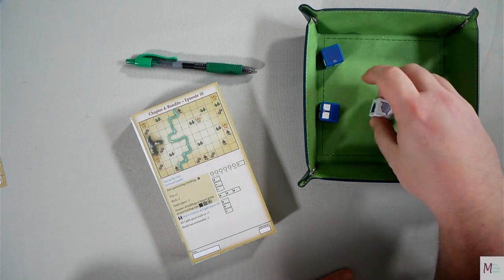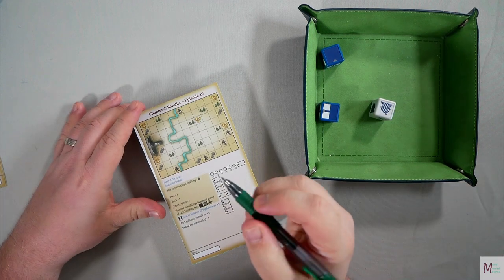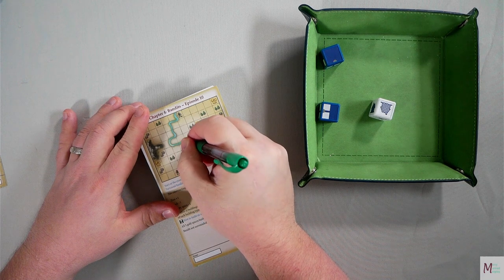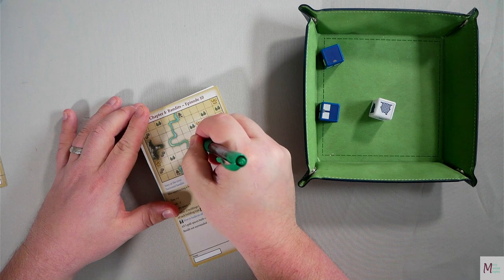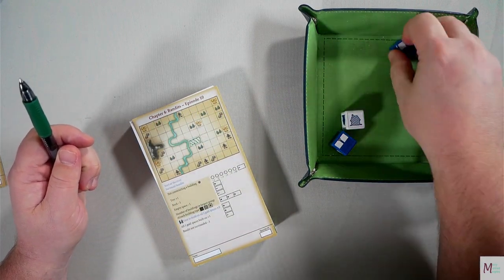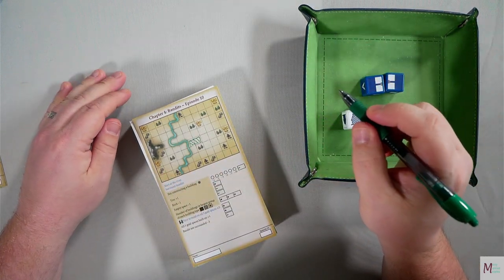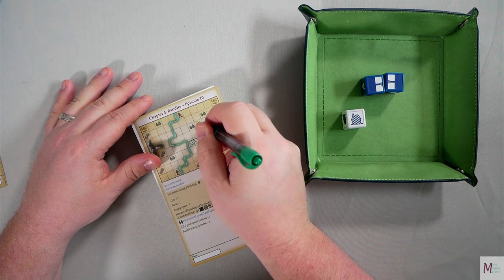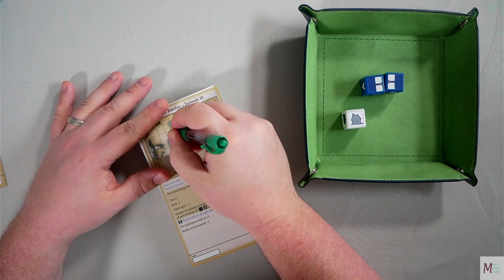Starting with a one by two with lines. We'll go ahead and start right this way, one by two, line it up. We got a square with a line - could start going up that way, or come up here, or cross the river. Let's start going up this way.